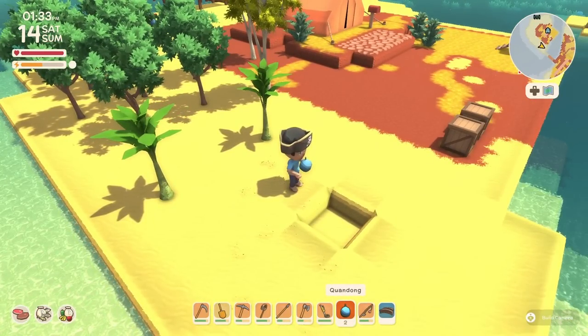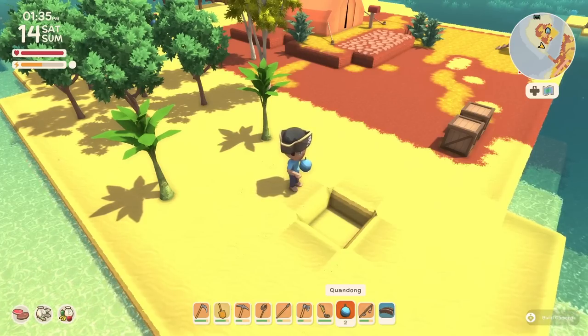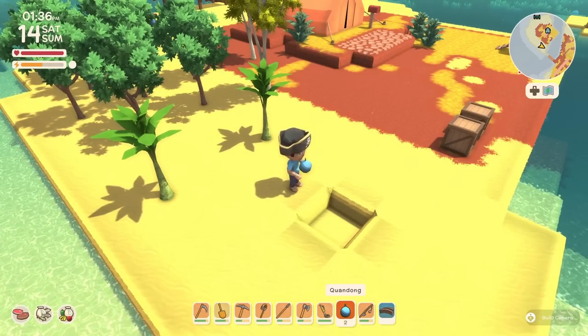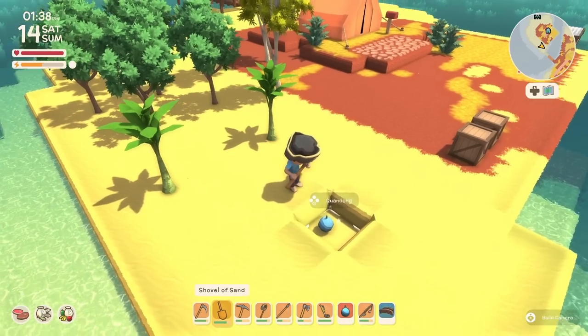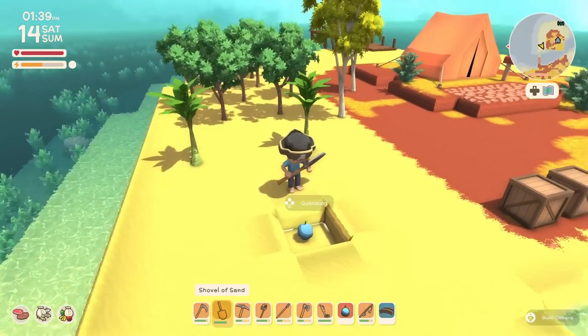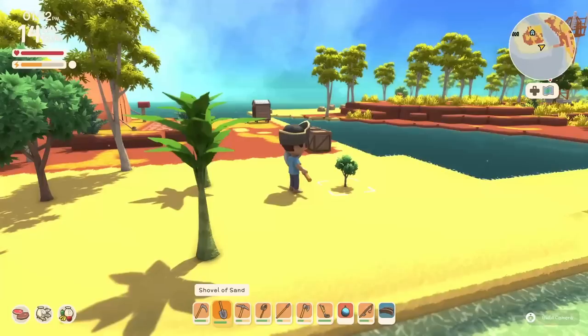On a controller, it's the left stick that you click in. On the mouse, it might be right click — but whatever button you use to drop, it'll drop in the hole. Then go back to your shovel, which should still have sand or dirt on it, and you just cover it up. And there you go — you'll see a little shrub there.